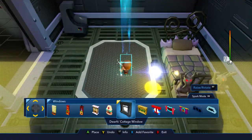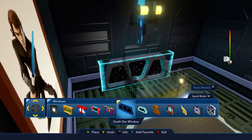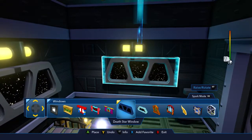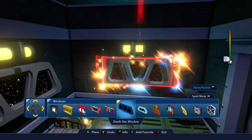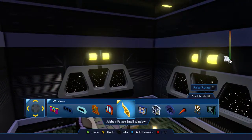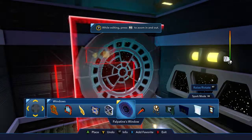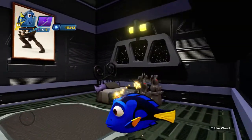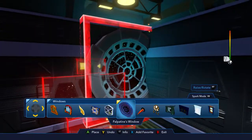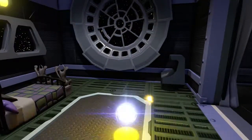Now what we gotta do here - let's put this, can we put it right underneath the light? Yeah, that works pretty good, so we'll put it right there. Nice space view, makes it feel spatial - you get it? So now what is really left here? A Palpatine's window. I think I'm gonna put Palpatine's window right there. I think that would look pretty good. Wow, that looks really cool, actually. I didn't even know that thing existed.